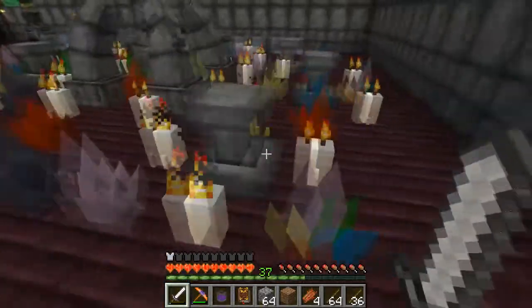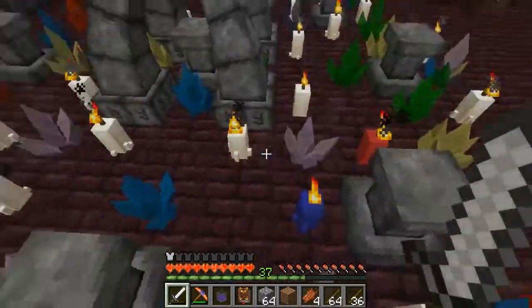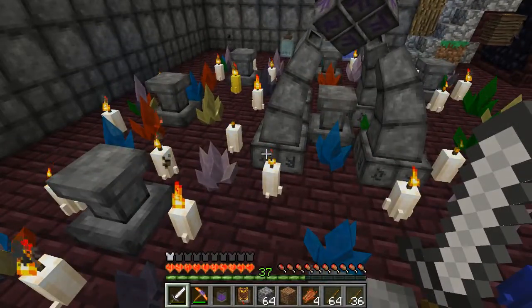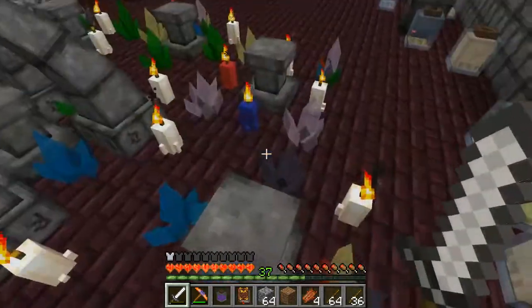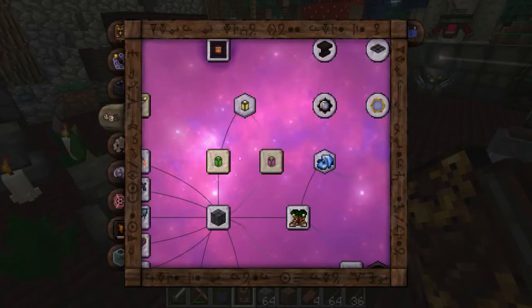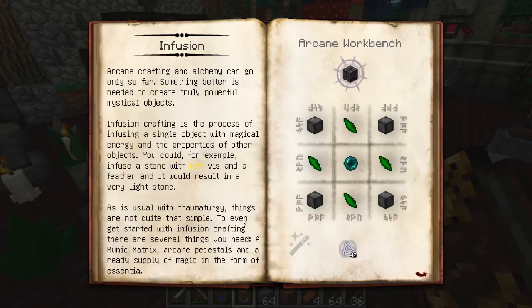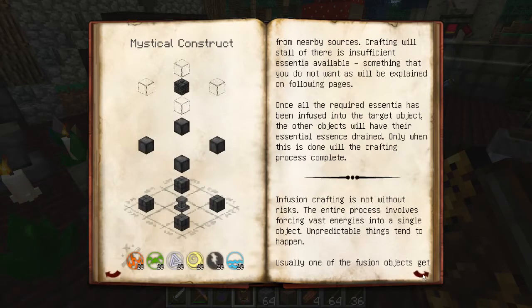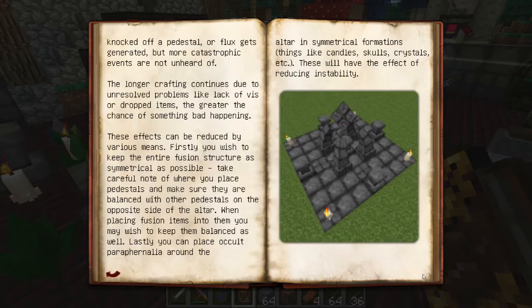I could add more clusters, but I don't know if there's a diminishing return on the number of items you have around the altar — I'm not familiar with that myself. If someone knows, go ahead and let me know in the comments. Looking at the book, it says keep paraphernalia symmetrical — keep them balanced — and symmetrical items will have a greater effect reducing instability.